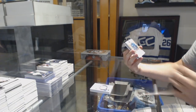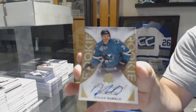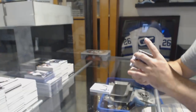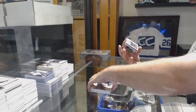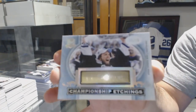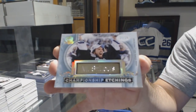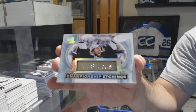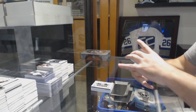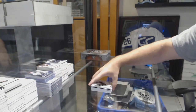For the Sharks, number to 36 gold Rookie Auto — Dylan DeMello. For the Tampa Bay Lightning, Championship Etchings to 15 — Marty St. Louis. And for the Penguins, the 2.49 — Evgeny Malkin. It's like the Japan-Belgium game right here — coming down to the wire, folks.